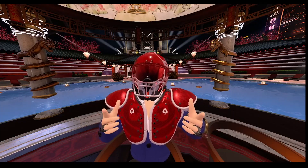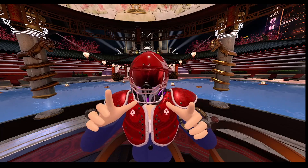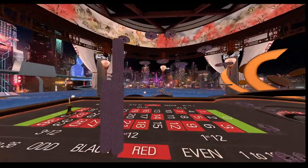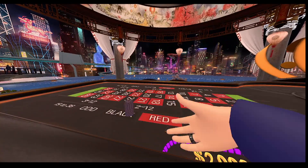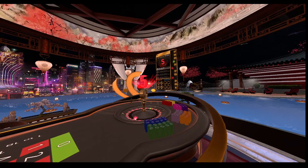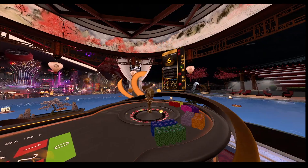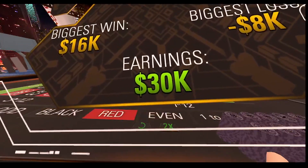In the event that you hit a zero, you're going to want to go ahead and put on the previous color before the zero. I didn't think it would come up, but obviously it did, so that's what you're going to want to do. After 30 spins, with our base betting amount being $2,000, we're walking away here with $30,000 profit. Not too bad.